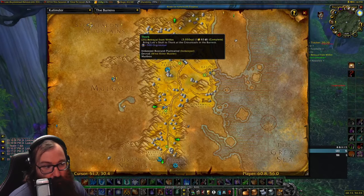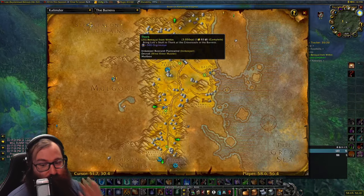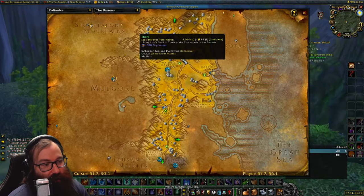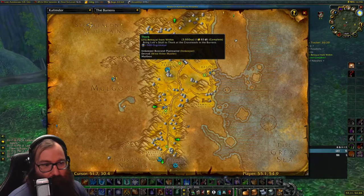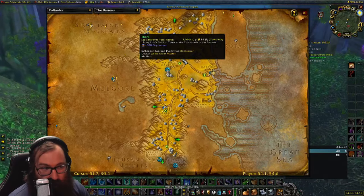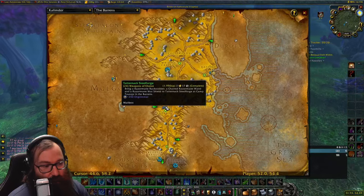If you didn't do the Rune Scroll step, fly back to Splintertree Post, run down to the border, turn that in, then continue running to the Crossroads to turn in Betrayal from Within. This is the final quest in the Quillboar chain — it gives 3,000 XP and is phenomenal — though a lot of people complete this during leveling so you may or may not have it.